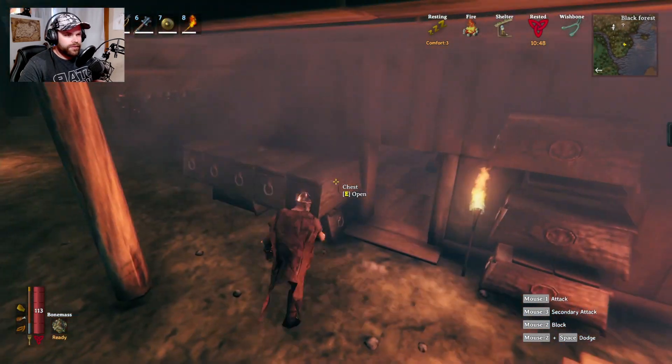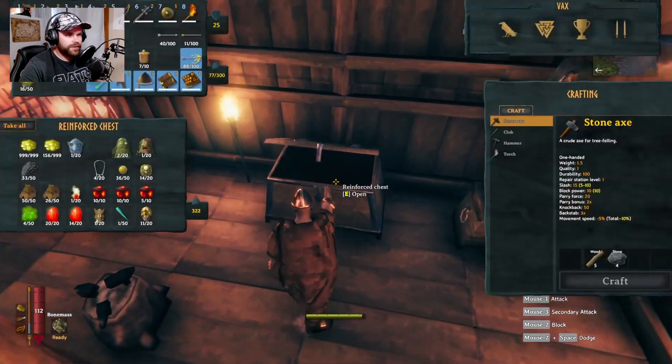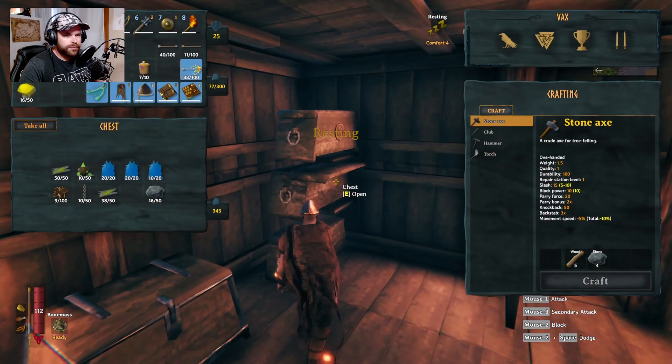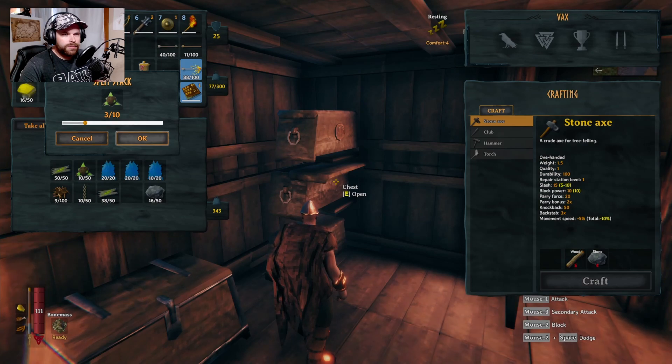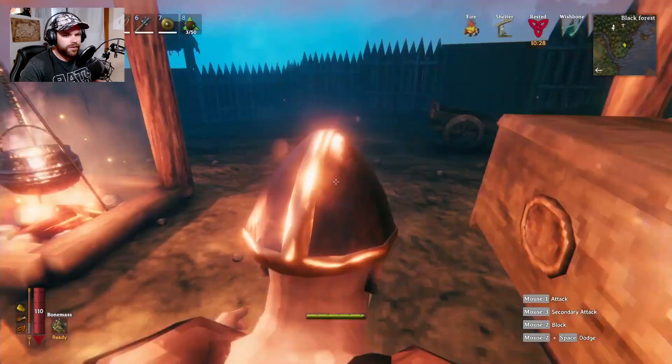The next thing you're gonna want is Ancient Seeds. You're gonna need three of those. I'm just gonna grab three and put them right up here in my hotbar. You're gonna have to offer them.